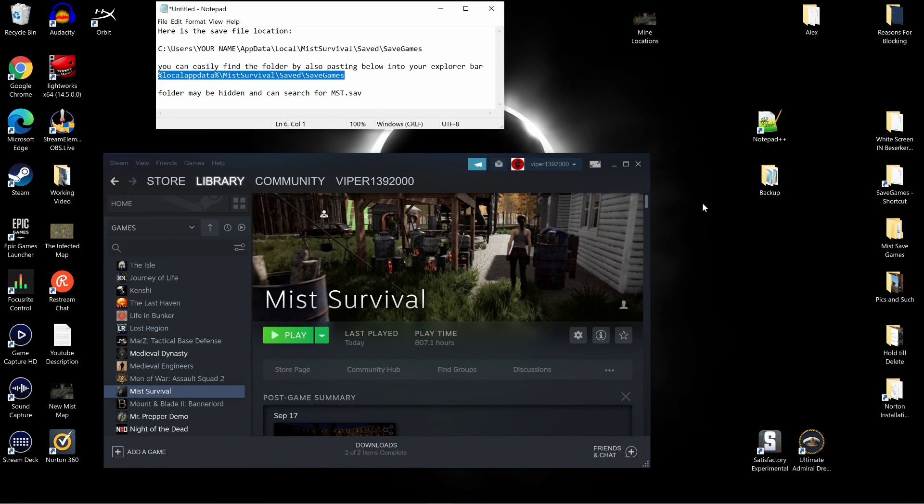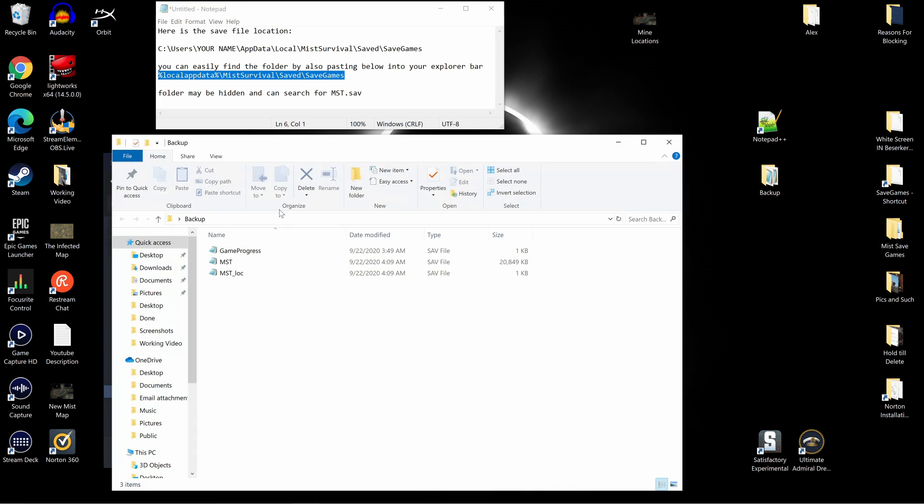Now close out of that. That file in your Save Games folder has been edited. This one in your backup has not. So if something happens, you can always take the save from the backup folder and put it back in the Save Games folder.